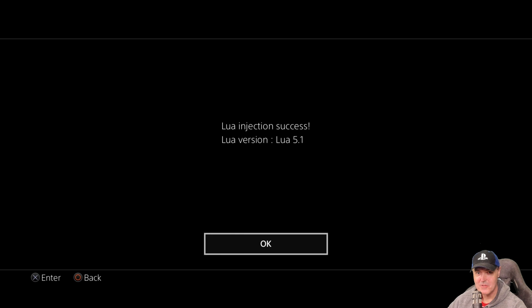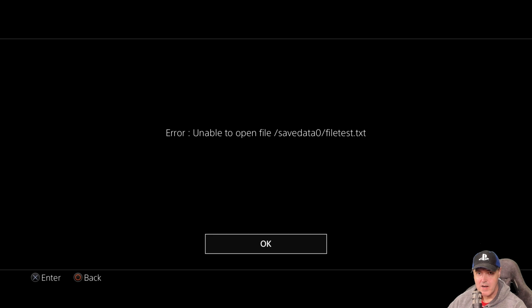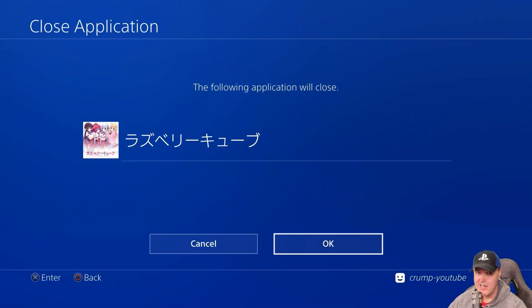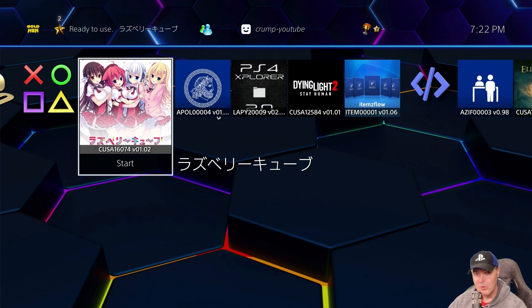I have no idea what type of game this is. Okay, there it goes — Lua Injection: Success. Lua version 5.1. Pretty cool. The Lua socket is not available, and it says unable to open the file test.txt. So what we can see here is that we absolutely have a way to inject a Lua script in a couple of these certain games. Apparently this does work on 12.00, but I'm not exactly sure because I don't have one of those systems to test it myself.